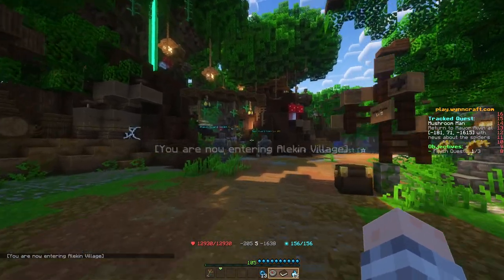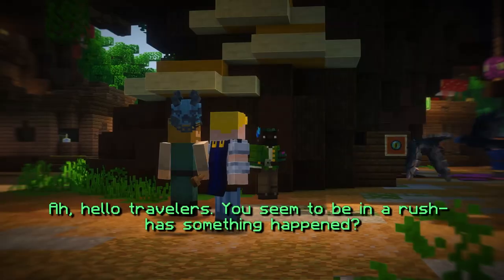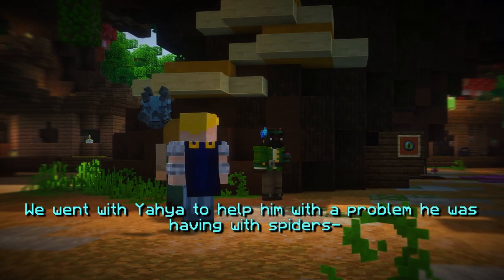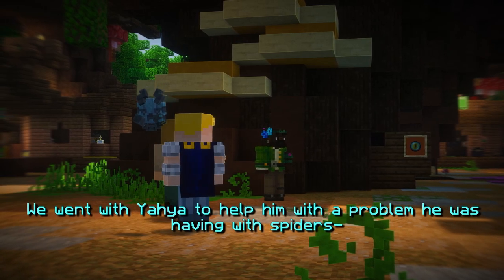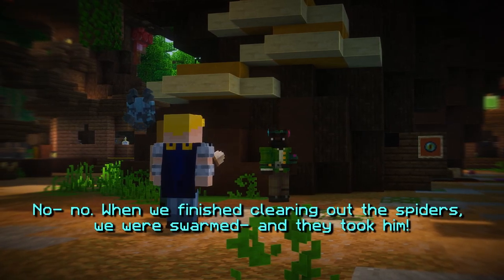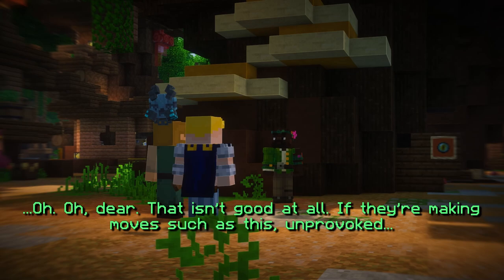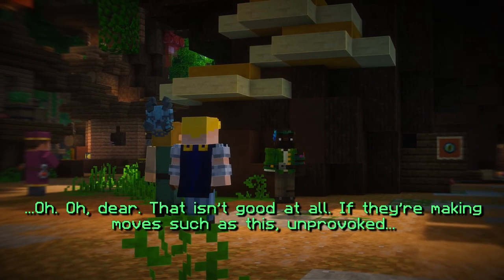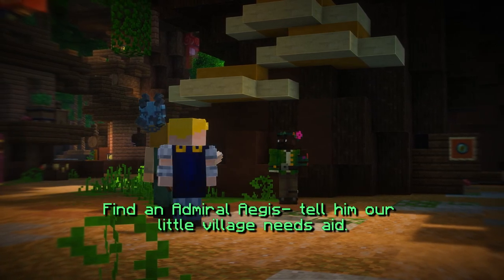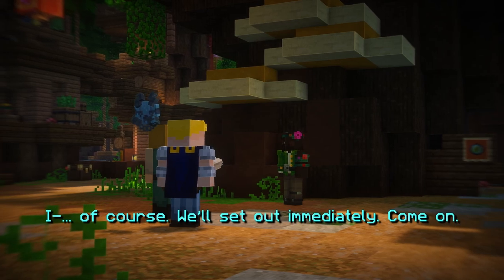Let's go right back to Alakin Village the way we came and talk to the mayor. Hello travelers, you seem to be in a rush. Has something happened? Yes, something has happened. We went with Yaya to help with the problem he was having with the spiders. Yeah, I know of Yaya's antics — he doesn't seem to be with you. When we were finished clearing out the spiders we were swarmed and they took him. Oh dear, that isn't good at all. If they're making moves such as this unprovoked — you two are soldiers, yes? I would ask you to continue your travels to Daedalus. Find Admiral Aegis and tell him our little village needs aid. Of course, we'll set out immediately.